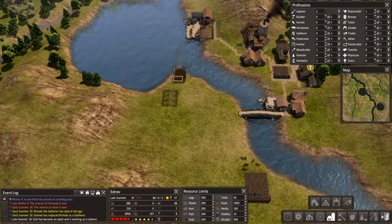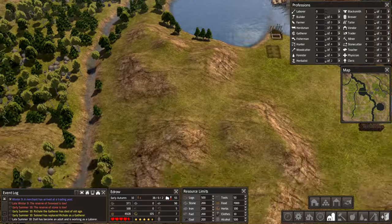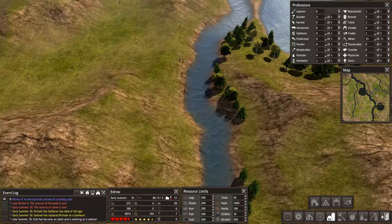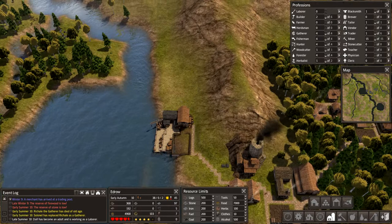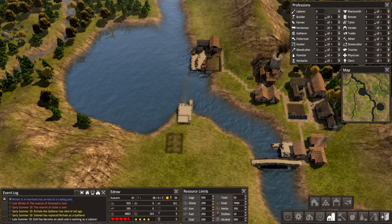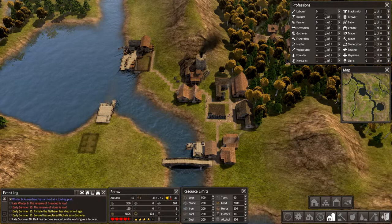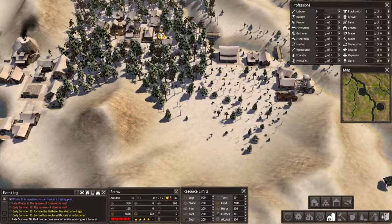We're out of stone again — man. Stone. I knew it was going to be a horrible thing. I should've ordered some stone. We might be forced into a quarry — I really don't want to. I hate being forced into a quarry when I don't have a lot of space. I can't even build another mine until I get enough stone. I guess we're just going to have to hope that a trader comes back and he brings stone.